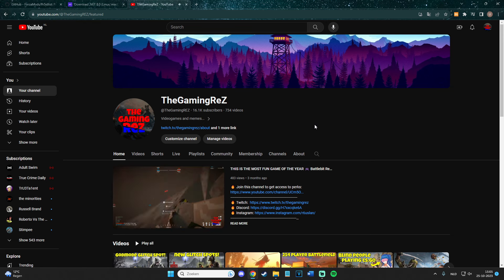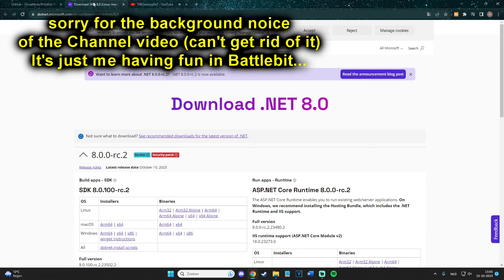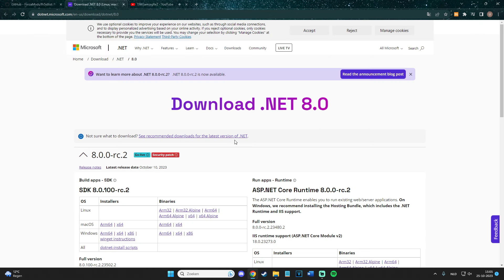There are a couple of things you have to download. There is a mod menu that you have to download — that's pretty obvious — and there is also a program called .NET 8.0 that you have to download. This is the program that makes it work, and the mod menu pretty much works through this program. All you have to do is download it first, and then there will also be a link to download the mod menu.